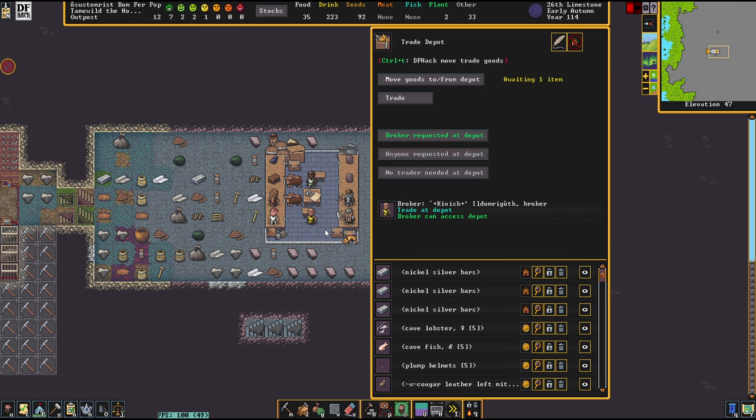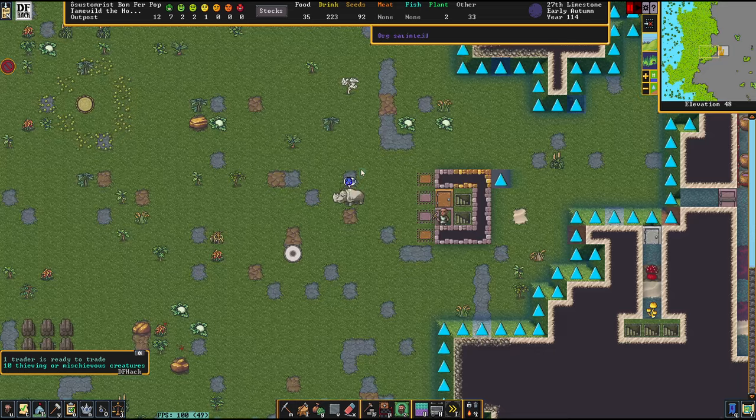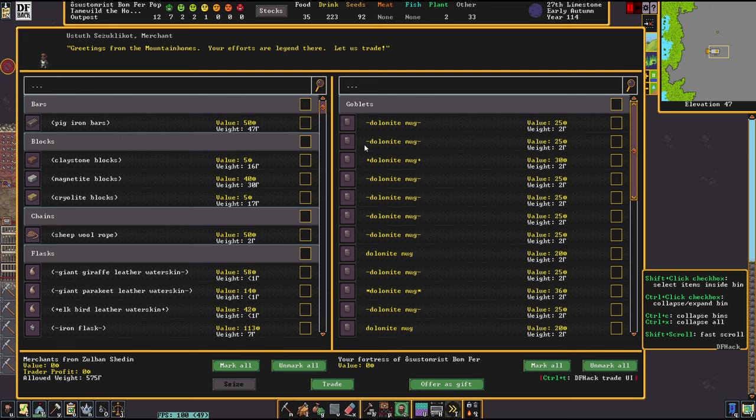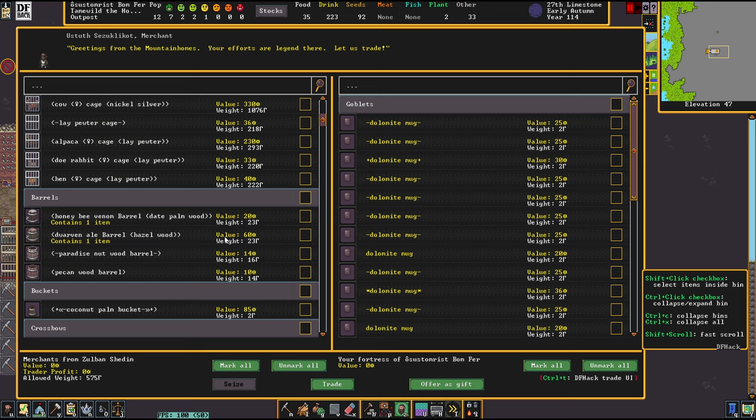Teeming or mischievous creatures — oh god, it's giant chaos! Sorry, I had a lapse of concentration. Good thing that we have all that stuff on the ground, because these nasty critters would steal everything. There's a fair chance that we get some of these into our cages.